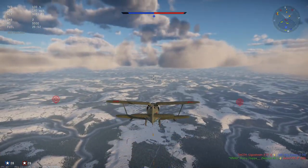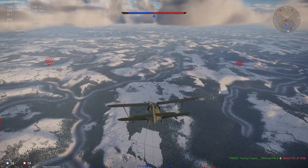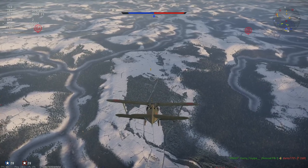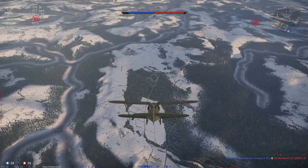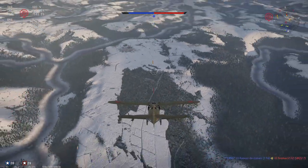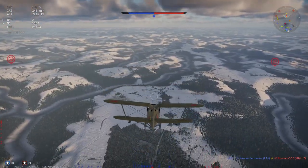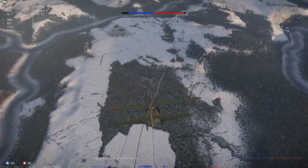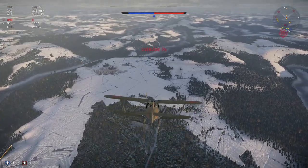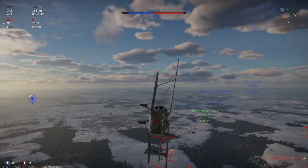I'm just going to get rid of my bombs — I brought them just to show you that they are there. The main reason why this one's overpowered, in my opinion, is because it comes with four machine guns, which you might think isn't a lot. But in the grand scheme of things it's more than the other aircraft in War Thunder at this level, because most of them only have two, which was sort of typical of the time. So let's get rid of the bombs and go get into a dogfight.